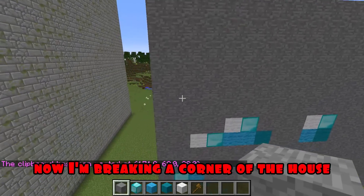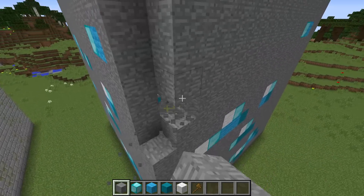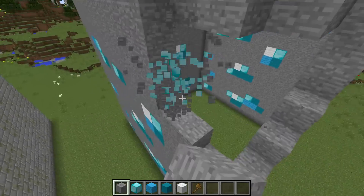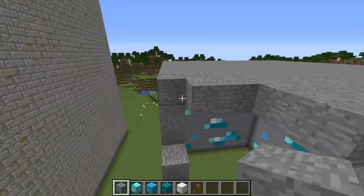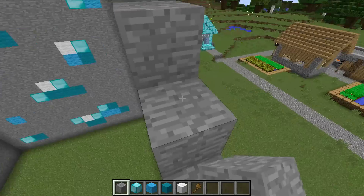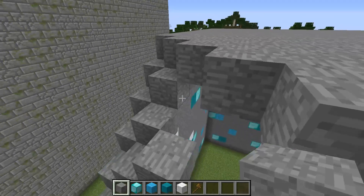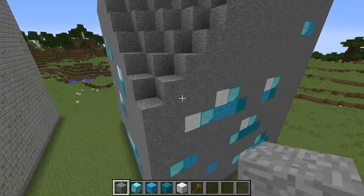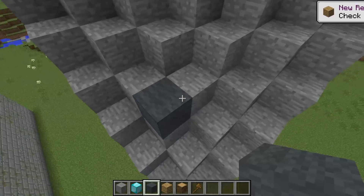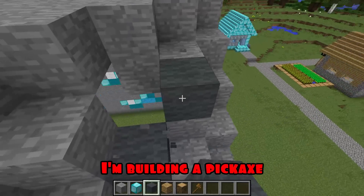Now I'm breaking a corner of the house and building blocks like this. With the help of grey wool, diamonds and wood, I'm building a pickaxe.